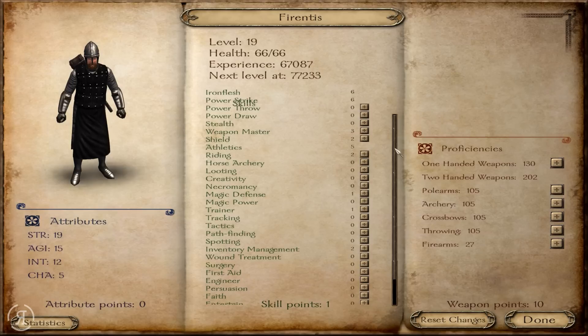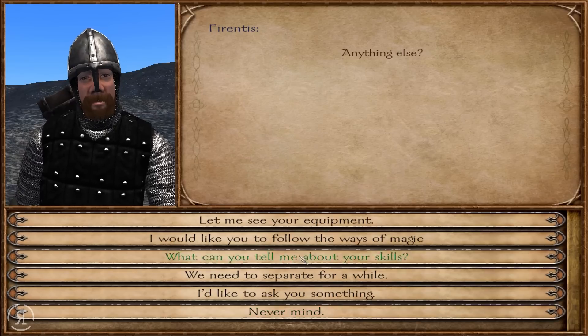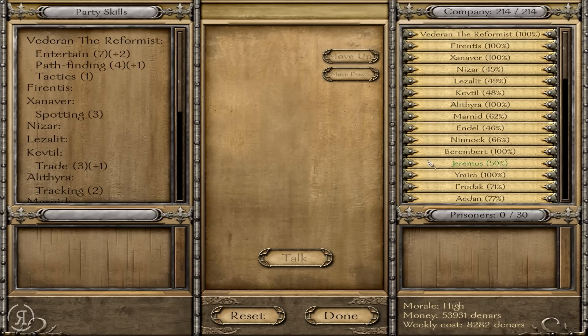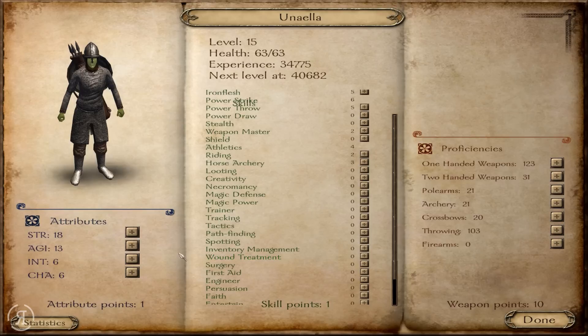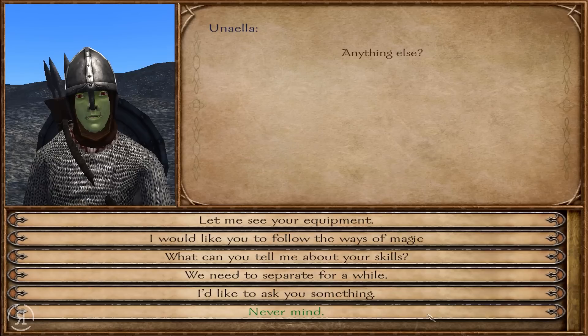With Forentesis' level up we are going to be giving him a little bit more strength, and I think we probably also want to level up his magic defence. He is a little bit weak against them. He is using a maul which is a little worrying — I'd really like him to use something more damaging. Maybe we could get him a maul of the titans at some point; that would be a pretty reasonable upgrade. And we will level up Unela's power throw skill — I think she is actually a very good thrower of weapons.